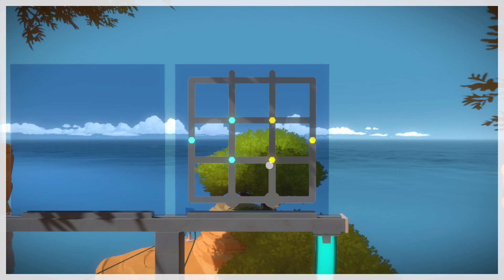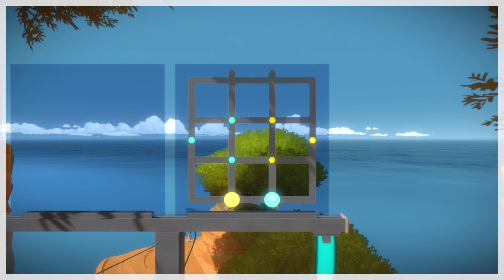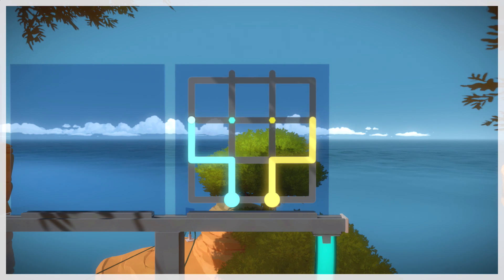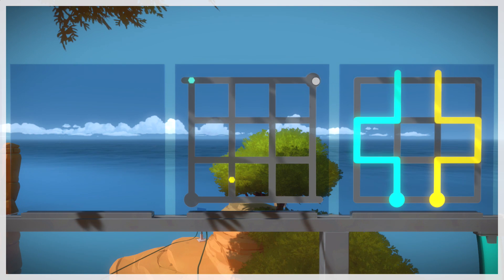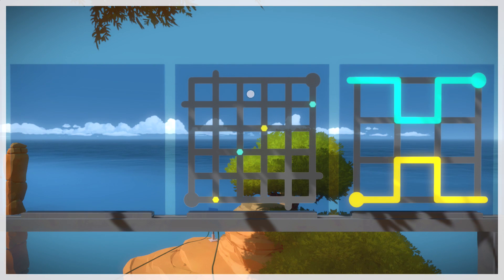Okay, we've got green and blue. Oh shit — the lines are colored as well, that corresponds... I always start as the blue one, okay. I got it. Okay, that one was deceptively easy.